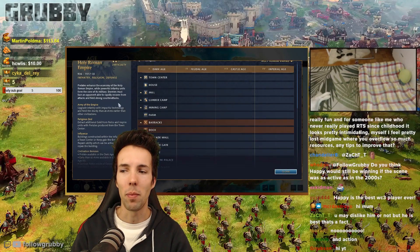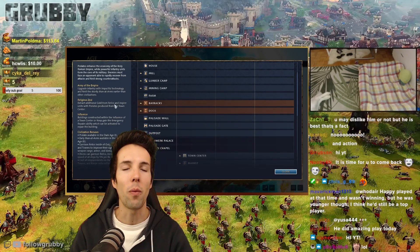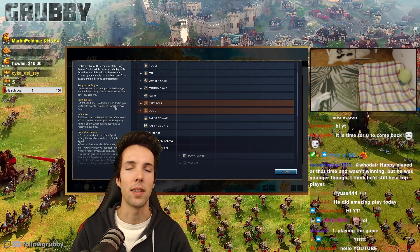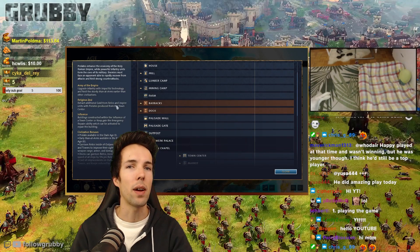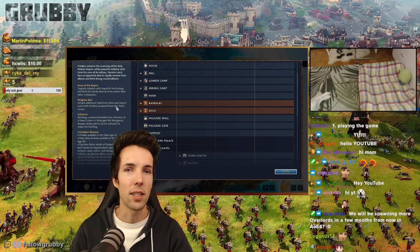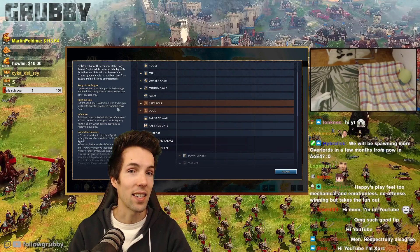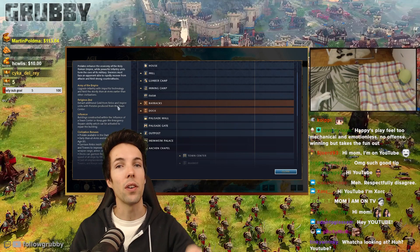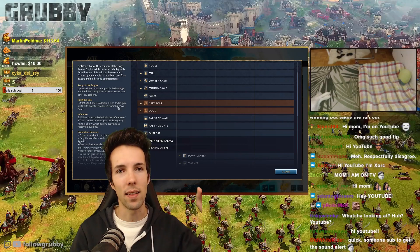When you're playing the Holy Roman Empire, you get an extra advantage from getting relics on the map. Every one-on-one match has 5 relics to be found. If you pick up a relic and place it in one of your monasteries, it generates 100 gold per minute. Every relic you find also denies it to your opponent — so your 100 gold per minute is also denying your opponent a potential 100 gold per minute. Every 100 gold per minute you get is actually worth 200 gold per minute in the balance between your economy and theirs.